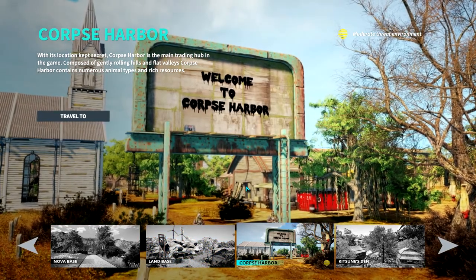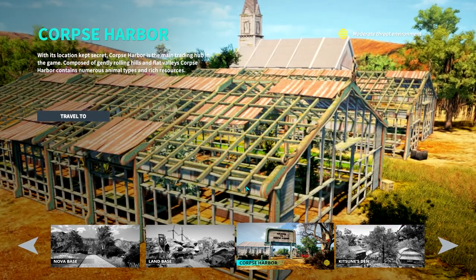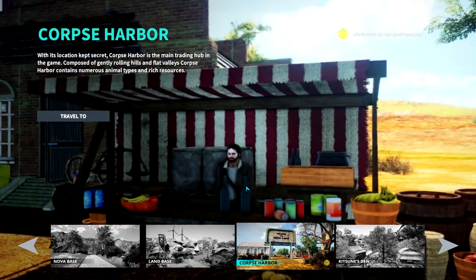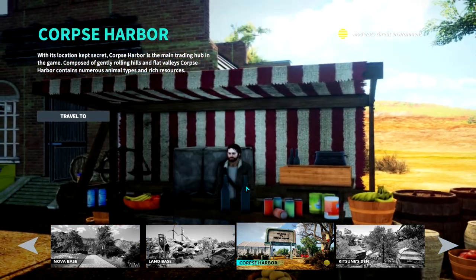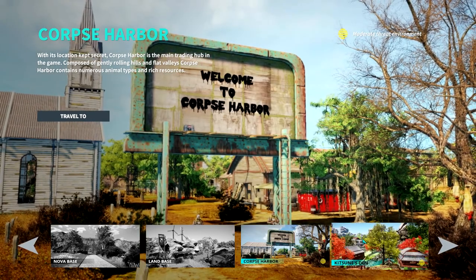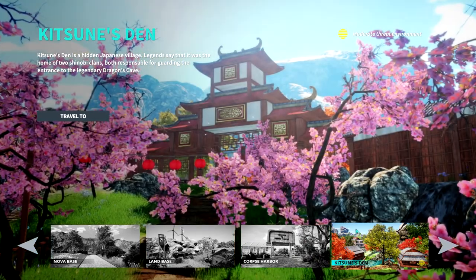We have Corpse Harbor — with its location kept secret, it's the main trading hub in the game. Composed of gently rolling hills and flat valleys, Corpse Harbor contains numerous animal types and rich resources. This is definitely a good place to go fairly early in the game as it is a trading hub.